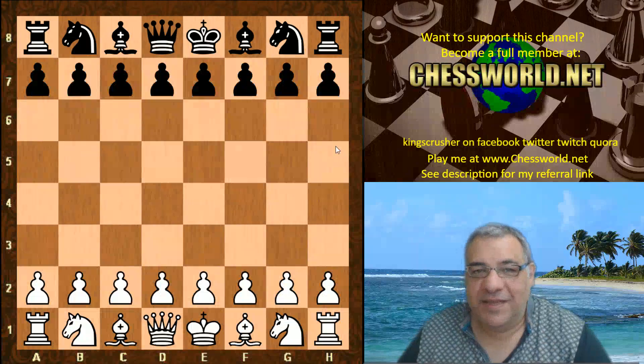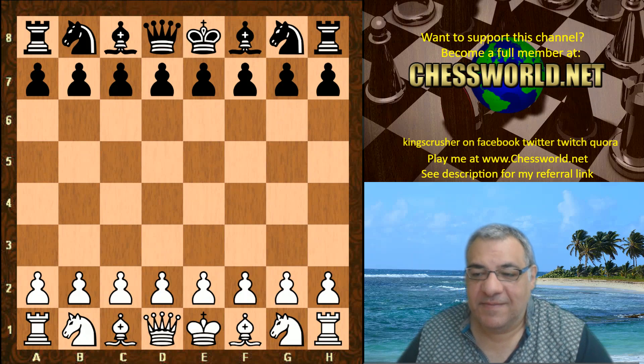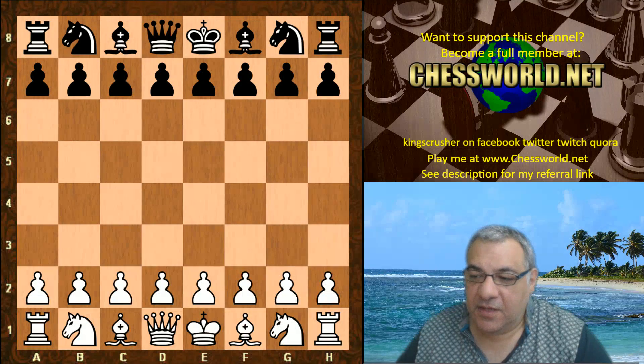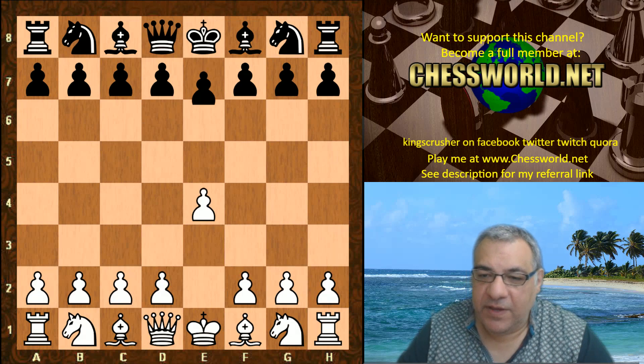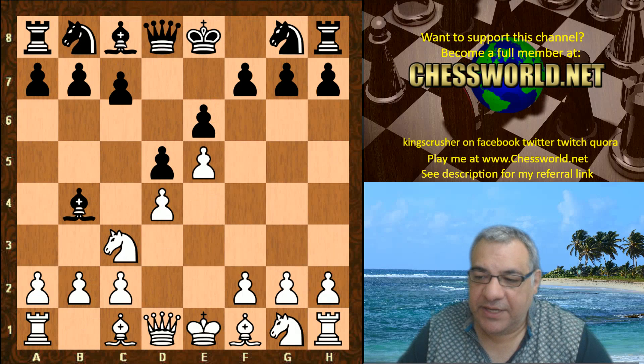Hi all. I have another entertaining game from David Grosvenor. Leela ID 1111 against Stockfish 10.88. This game is a fast and furious 40 moves per two minutes plus two second increment per move. Let's see: e4 e6 — we have a French Defense, and in particular the Winawer variation.